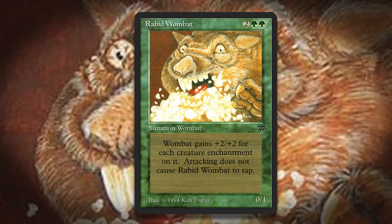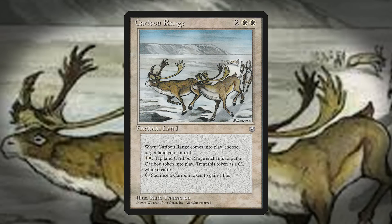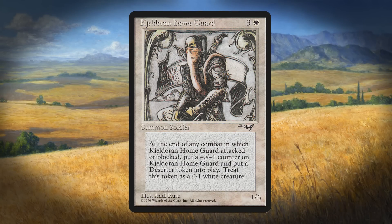Now let's move to the two creature types that appear only on a card that makes creature tokens. This group is obviously tied, so I'll talk about both in alphabetical order. The first is Caribou, who can only be made by Caribou Range. This really seems like it should have gotten changed with the Grand Creature Type update to Elk, since that is a relatively frequently appearing creature type used broadly to refer to four-legged hoofed animals with antlers, and obviously Caribou fall into that category. The other one is the Deserter creature type, which appears on Kildor in Home Guard. The guard makes a 0/1 token every time it attacks or blocks — but why did it have to be a Deserter? Can we make it a Human or something?